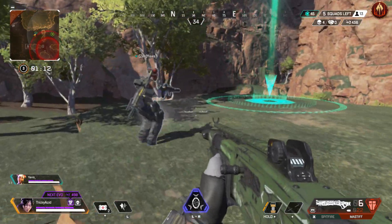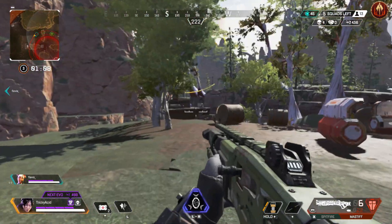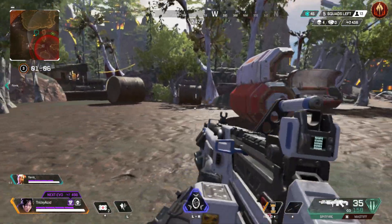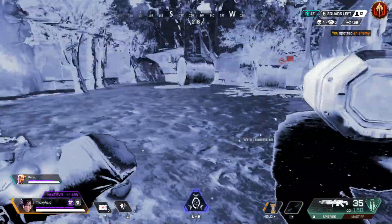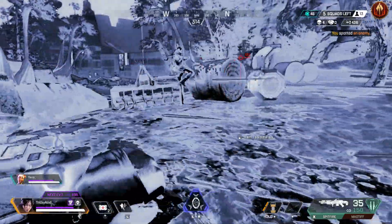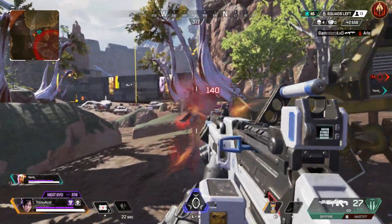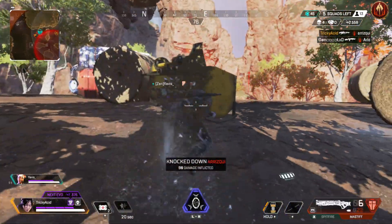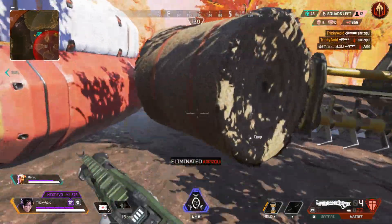Also, for a team-based battle royale game, communication is key, and annoyingly the Switch doesn't have the best approach at trying to party up with your friends, since there's no party chat functionality. Inviting someone is fine, but I had to load up Discord on my phone to talk to my friend whilst playing. You can't just plug in your headset into a Switch and talk away. Maybe that's something that the rumoured Switch Pro will bring to the table.